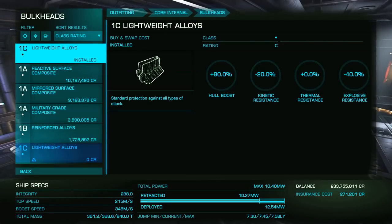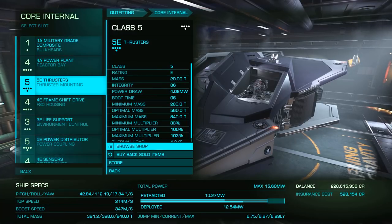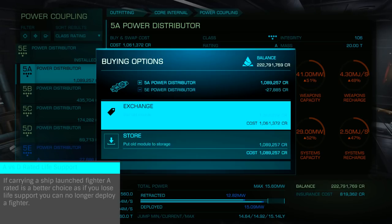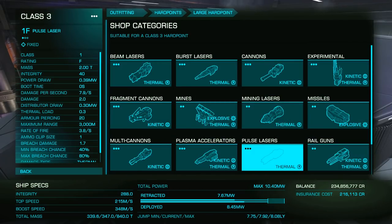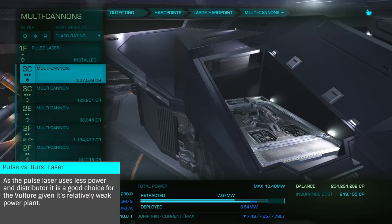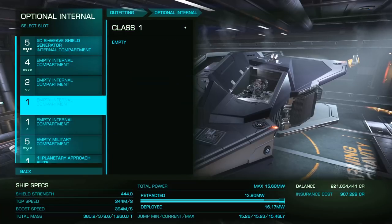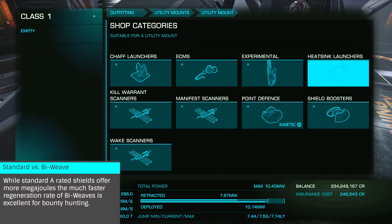For our combat build, let's look at a bounty hunting Vulture. We'll want to run all A-rated core, with the possible exception of life support and sensors, where we'd strongly consider D-rated for the loss of mass, making our ship faster and more maneuverable. In the case of sensors, we may want A-rated for the additional range — roughly 8 kilometers versus 5 for D-rated. As we can easily synthesize life support, and with D-rated giving us 7.5 minutes, that's generally enough to make it to a station for repair. For weapons and defensive systems, we'll go with a fixed pulse laser, playing to the strength of the Vulture — its maneuverability. A multi-cannon makes a great second; here we'd likely want gimballed, as we can fire both weapons at the same time. If they were fixed, we'd have two different reticles due to the different projectile velocities. For our defenses, we'll go with a 5C biweave for its fast regeneration, as we'll be engaging in many short fights with time to recover between. We'll want a couple of shield boosters, a chaff launcher, and a D-rated kill warrant scanner, primarily due to the weak power plant of the Vulture.